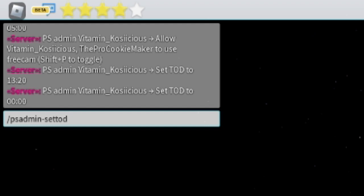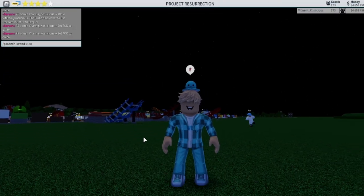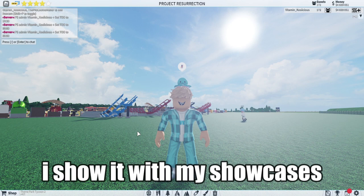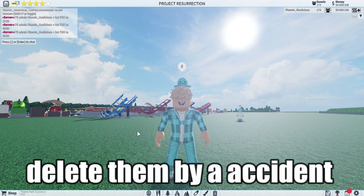You can easily use the command 'PS admin set time of day,' which is 'setTOD.' My favorite time is 0150 — it blinds you but it looks absolutely amazing with shaders. I use it for my showcases.